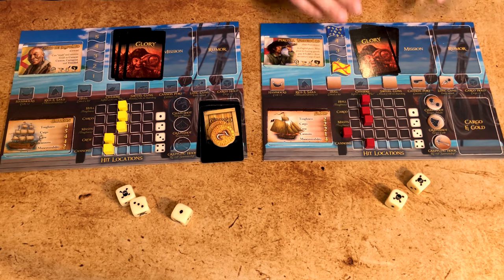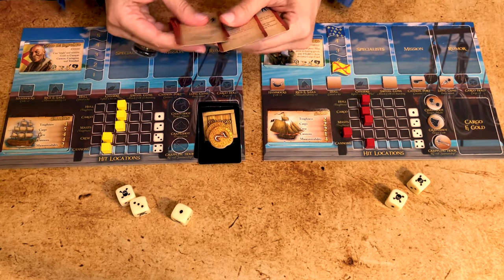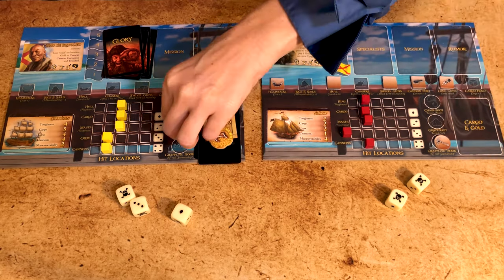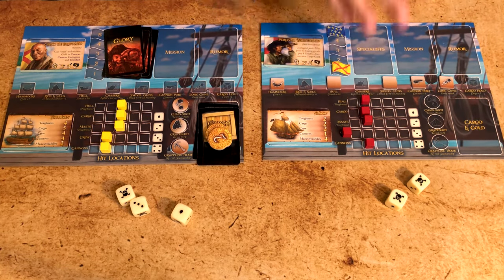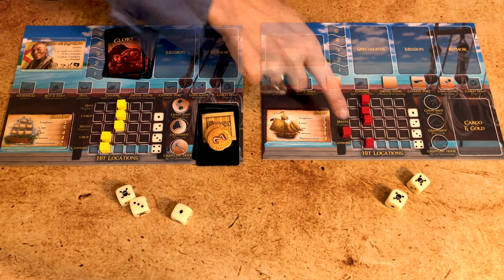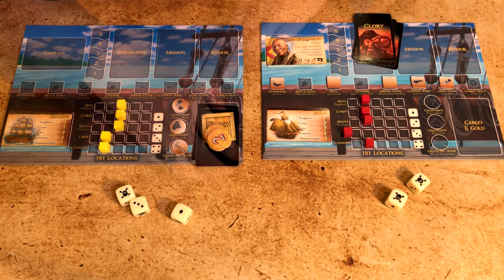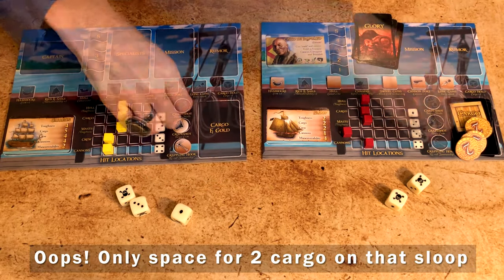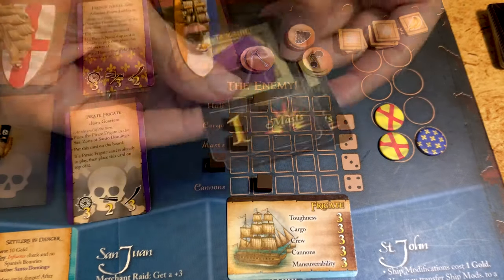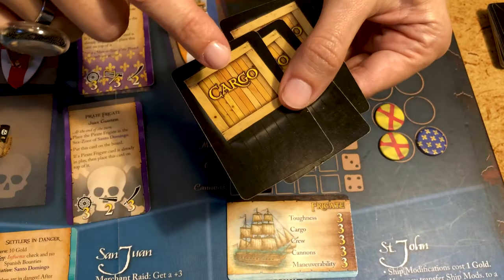When you win crew combat, you capture all the gold, special weapons, and rumors. You also take the cargo, glory cards, and specialists on board — discard those you don't want or can't keep. If a captain captures the enemy ship — whether a player or NPC ship — you may plunder the losing ship. If you do, claim the enemy ship in its current state including damage and any ship mods; however the crew comes from your current ship. If you plunder an NPC naval ship, draw three cargo cards and add the gold collected, then randomly discard one cargo card per hit the ship took to cargo.